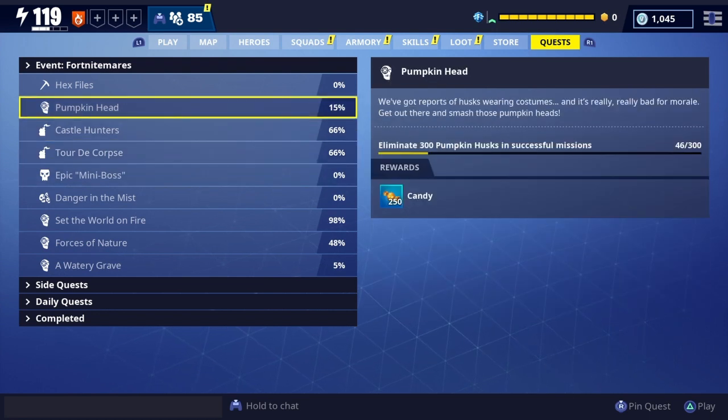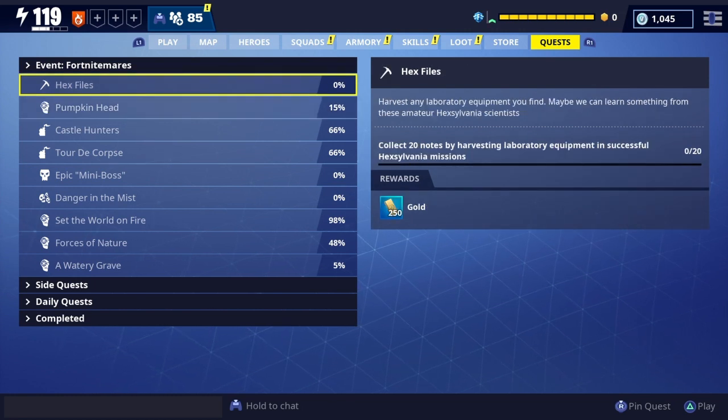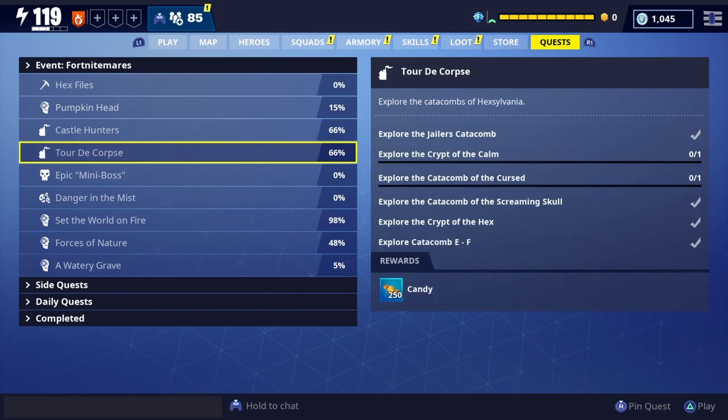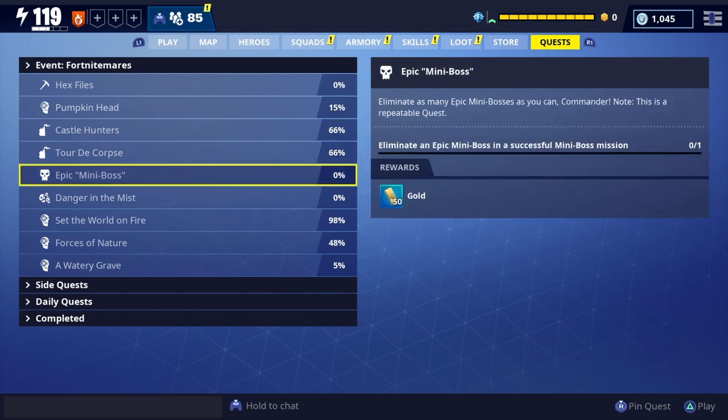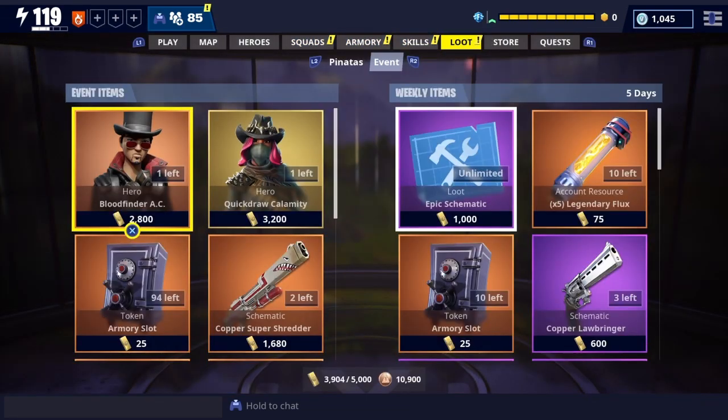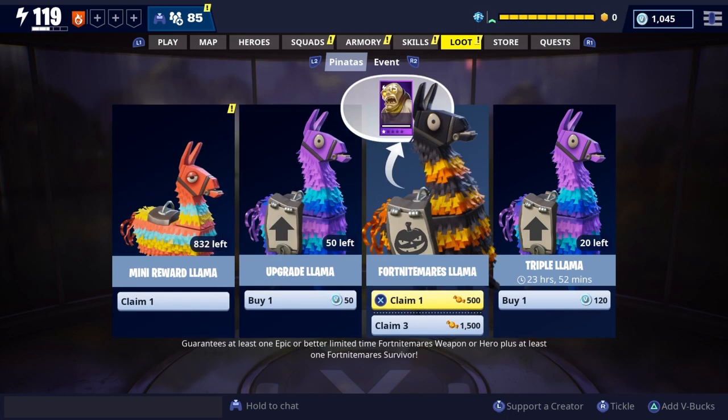You also have to do all these Pumpkin Head Killer things, but these are just side quests that give you 250 candy if you complete them. Getting these completed is how you get a good chunk of candy, and candy is obviously used for the new pinatas.